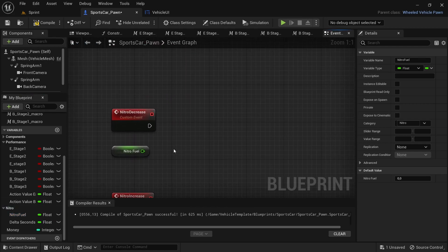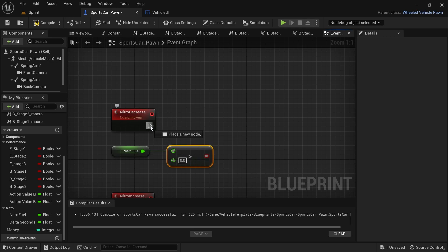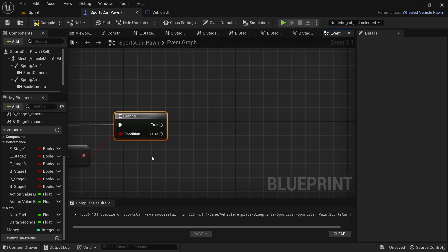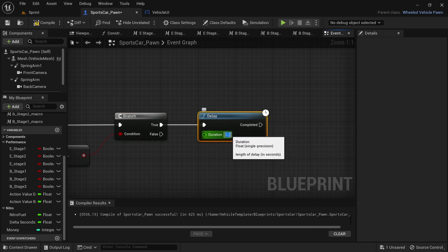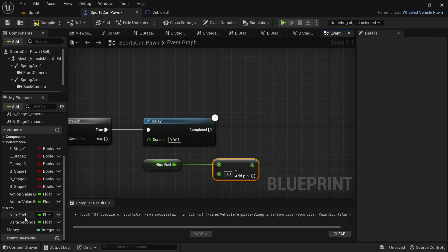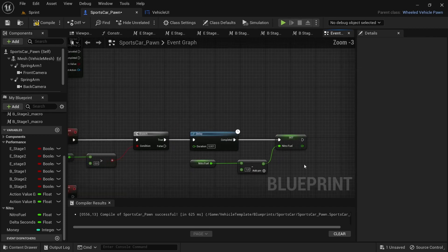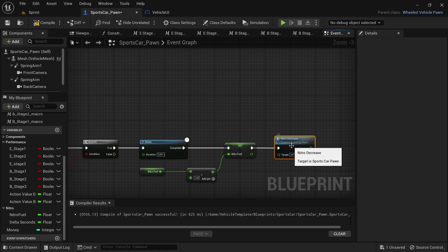I'll be doing the boost decrease first. Drag off from the boost fuel and search Greater Than, and leave the value at zero. Drag off from the boost decrease function and add a Branch node, then connect the Greater Than to the condition of the Branch node. Drag off from the True and search for a Delay node and set the value to 0.001. Then drag in another boost fuel variable, drag off and search for Subtract. Drag out another boost fuel and select Set, then connect the Delay and the Subtract to the Set node. Finally, drag off from the Set node and search for the boost decrease function.